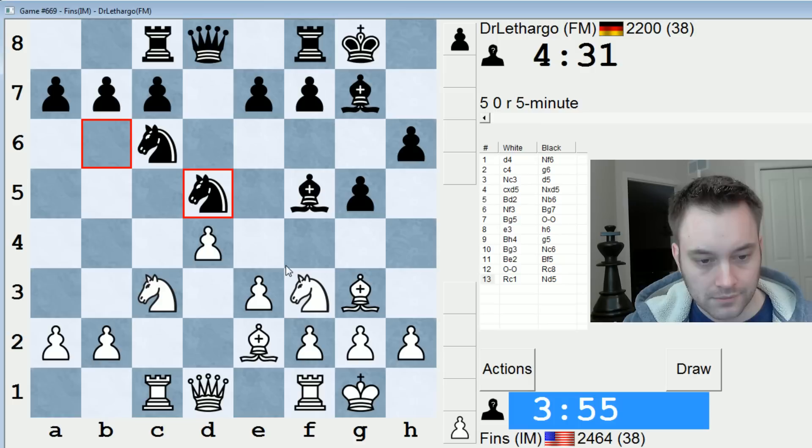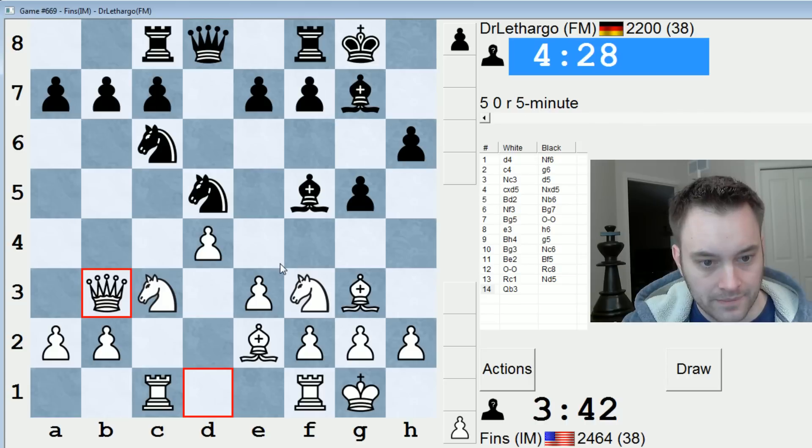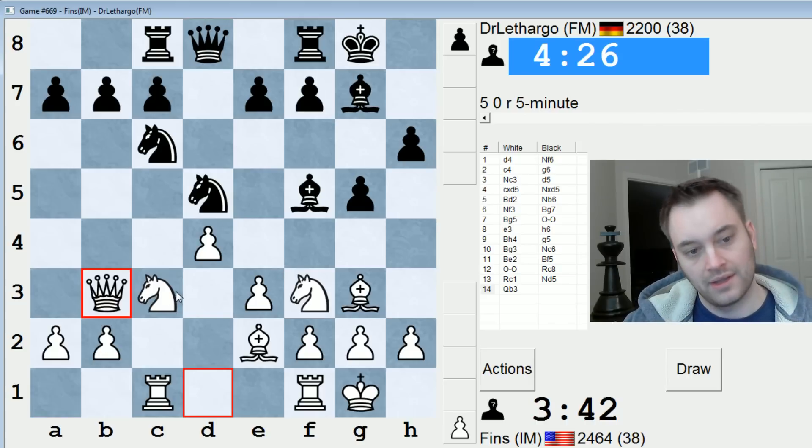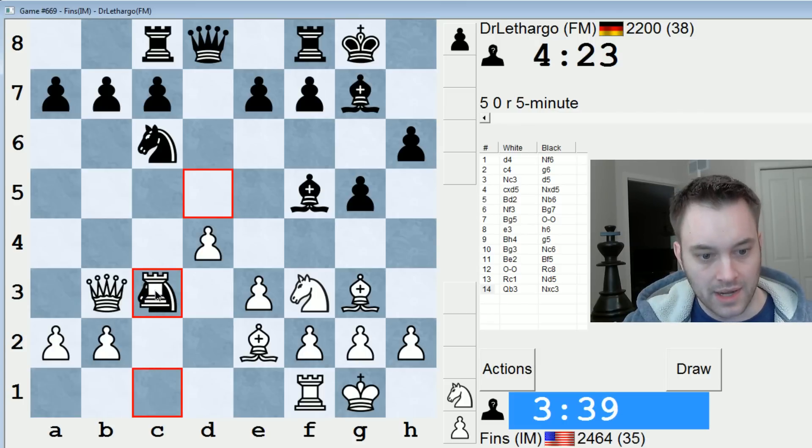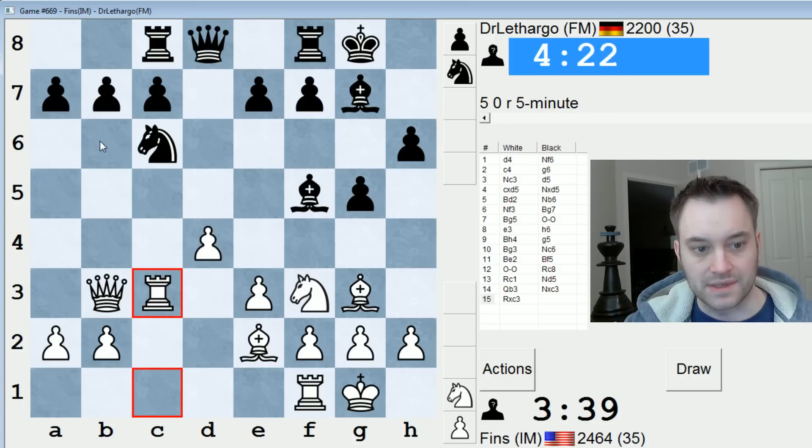Knight d5. So queen b3, or knight takes d5, queen takes, followed by bishop c4 comes to mind. Kind of liking the look of queen b3 — let's do that. Hitting the knight, hitting the pawn, inviting a trade. If black takes, I probably will take with the rook. Taking with the b-pawn strengthens the center, but I like taking with the rook because that means b6 cannot be played.